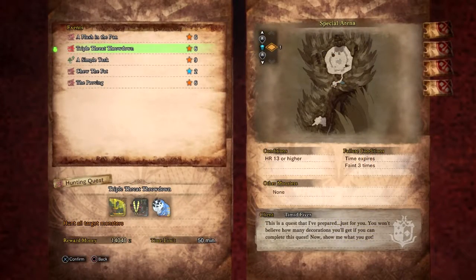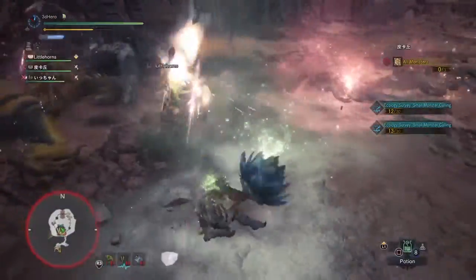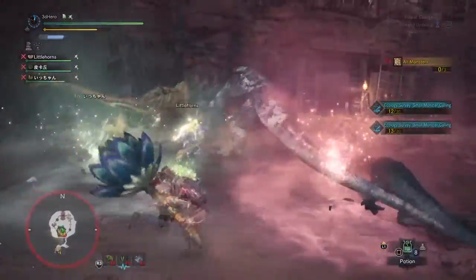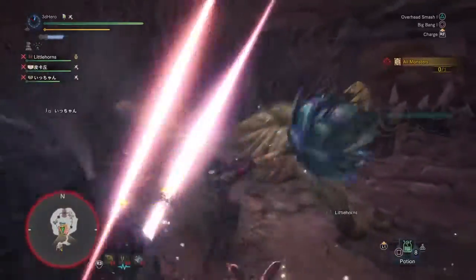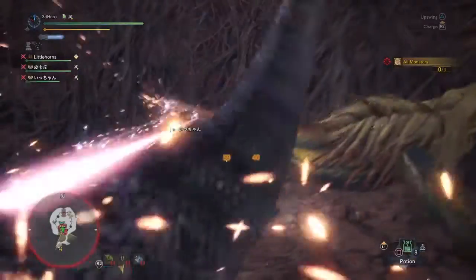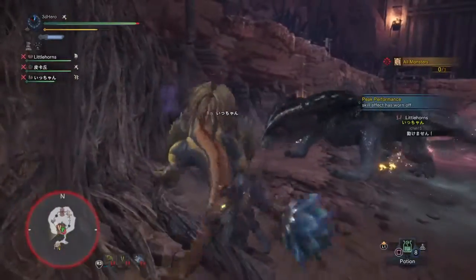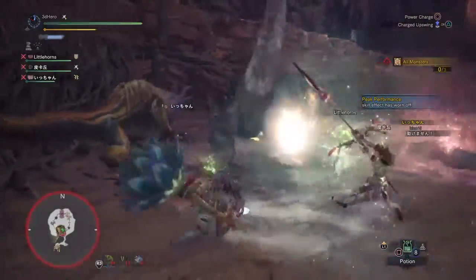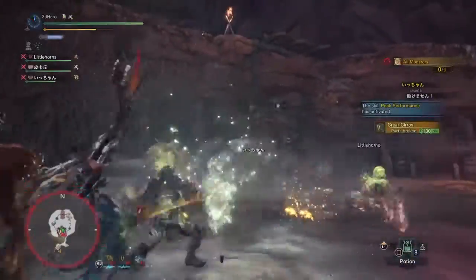Next we have the Triple Threat Throwdown event quest, where you'll be put up against the Great Gyros, Great Jagras and Dodogama within the arena. This is a 6-star quest and is relatively easy to complete on your own as the monsters are quite easy to read and generally fight against. One thing to note about this event is that it rewards you with a lot of tier 1 jewels, which can be of use for your gear set or you can trade them to the Elder Melder for a better jewel outcome.